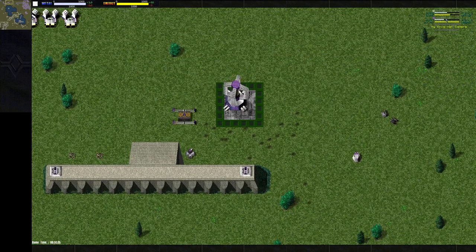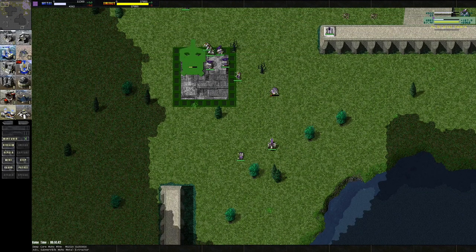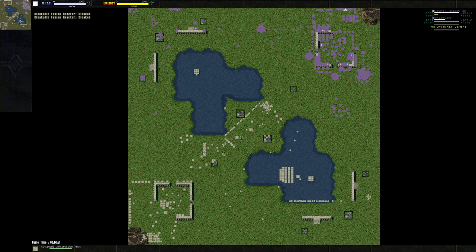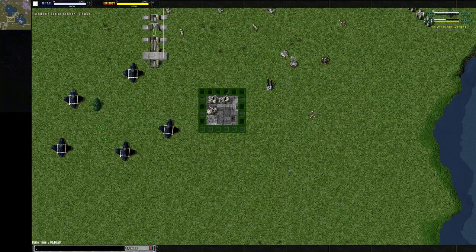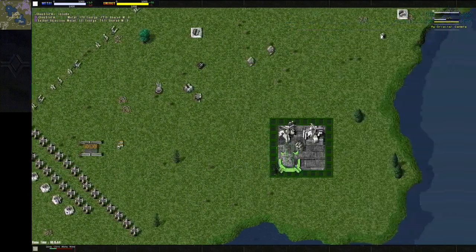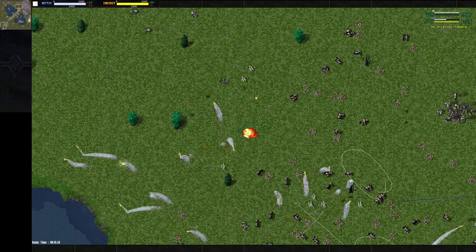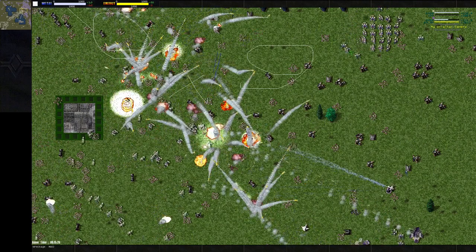Had he gotten a deep core instead — a deep core only costs 1,500 metal but costs a lot of energy, and it nets you like 80 metal. As you can see, we're about the same resource-wise. I have a lot more energy now. He has about 3 more metal per second than I do, and he's probably invested a ton more into metal production — at least 4,000, right?